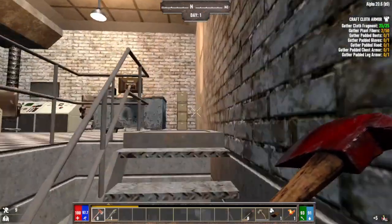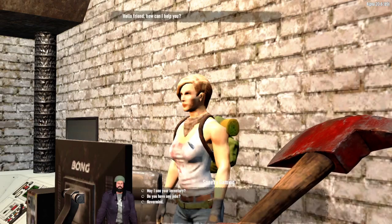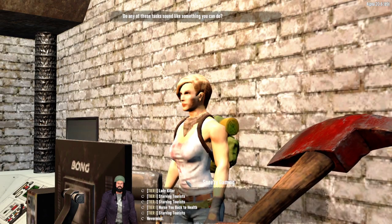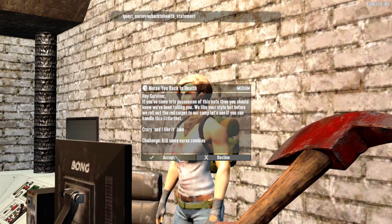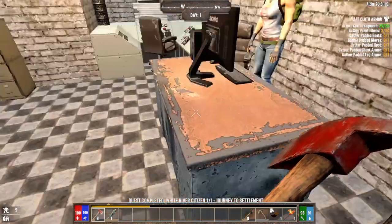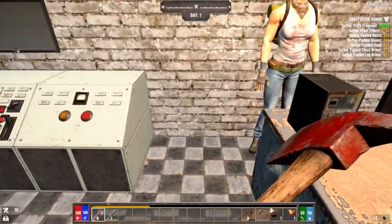She's up here. Let's get a job from her so we can run out and do one. Nurse back to health — those are the easiest ones, just killing nurses.